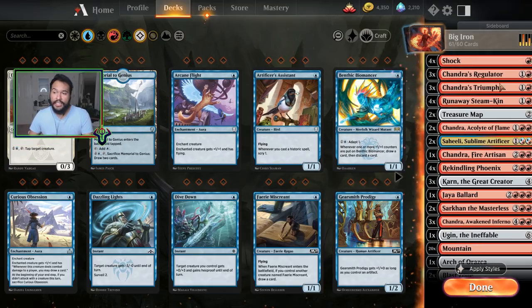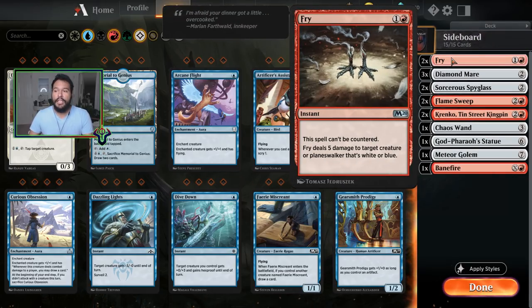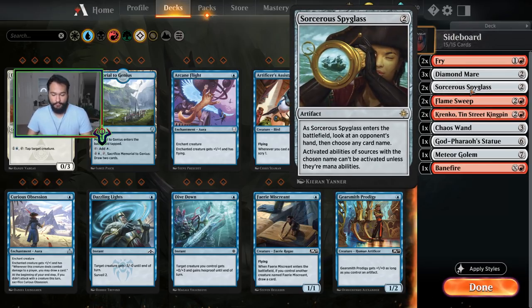Let me talk about the sideboard quickly. Two Fry — very helpful to bring in against control decks that run blue or white-based planeswalkers. Three Diamond Mares — bring in against aggro decks, also accessible for best of one via Karn; cast some spells, gain some life, force this to take damage instead of you. Two Spyglass — screw you control, your planeswalkers are gone.